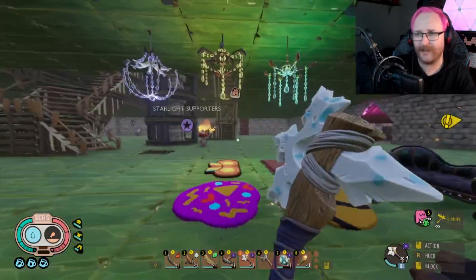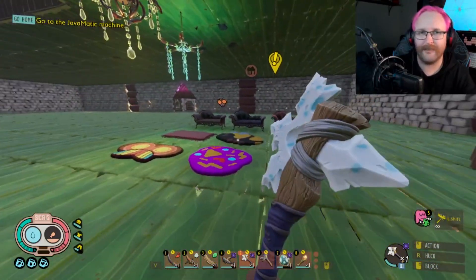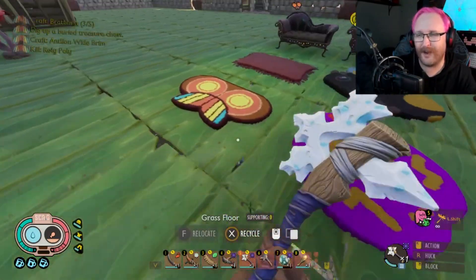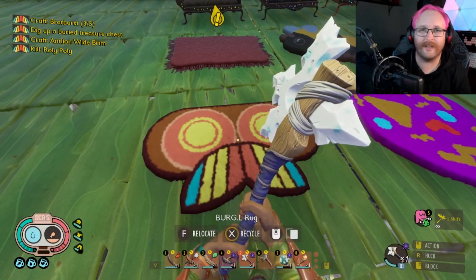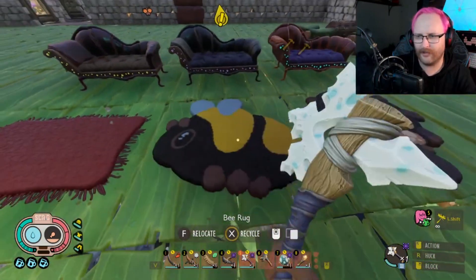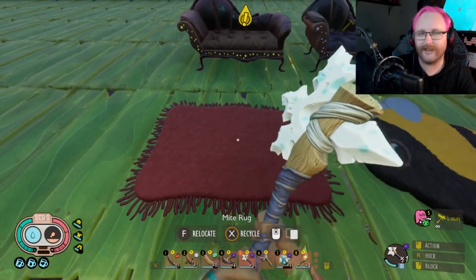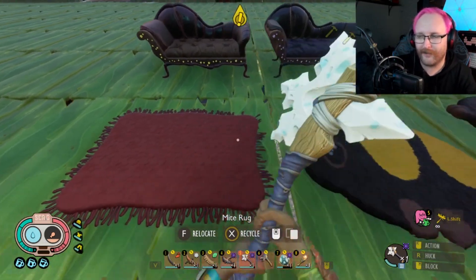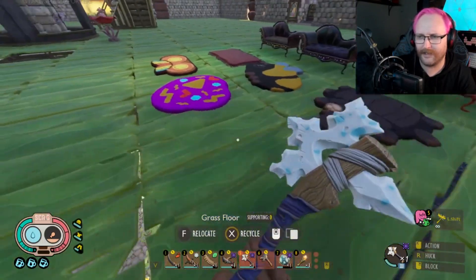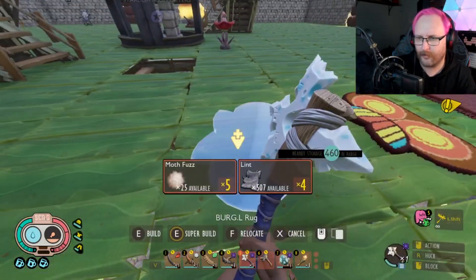All of this stuff is designed for maximum coziness, especially with the next feature - the science rugs and rugs you can unlock and buy from the science shop. I love these, they make me so happy. I need to get a Burgl rug so bad. You just need a ton of fuzz and depending on the specifics you also need a lot of lint. This is the mite rug - it requires mite fuzz, bee fuzz, and lint.